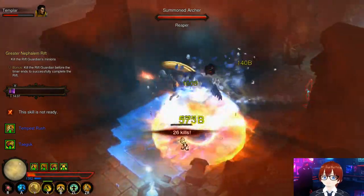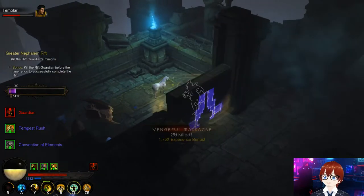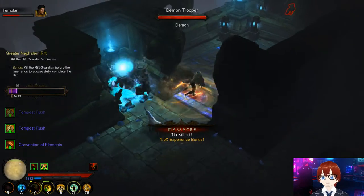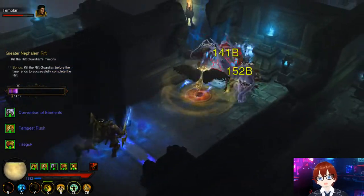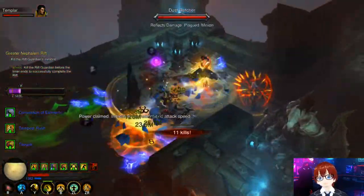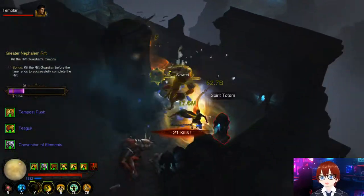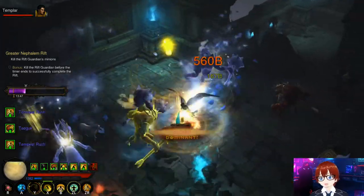For gems: Gogok of Swiftness, Bane of the Trapped, and Bane of the Stricken — though it depends on personal preference. I recommend Bane of the Trapped because activating Blinding Flash gives you increased damage. You don't need Bane of the Stricken as much with this build. Play around with it and see which legendary gems work best for you — my guides are just a starting point to tweak to your own playstyle.